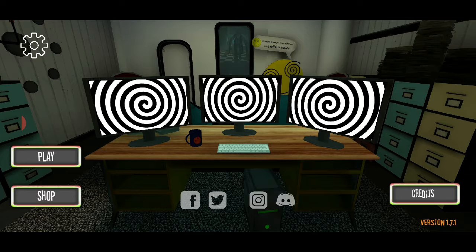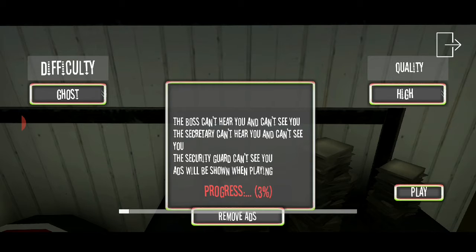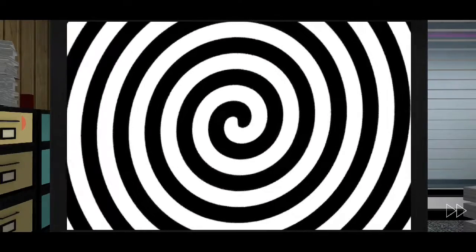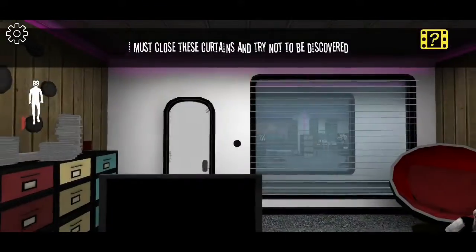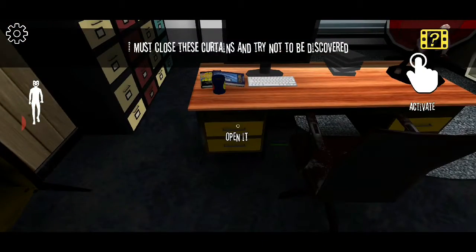I'm gonna try this again, but we'll try it on the easiest difficulty. Because obviously easy isn't easy enough. We gotta go ghost mode. We'll try this again and see if we can actually — I'm guessing the enemy's not even gonna see me now.